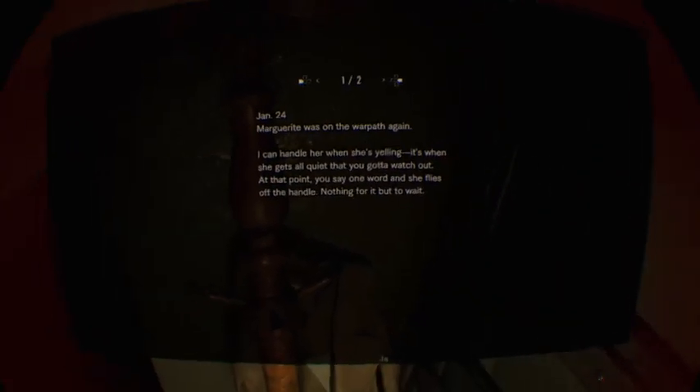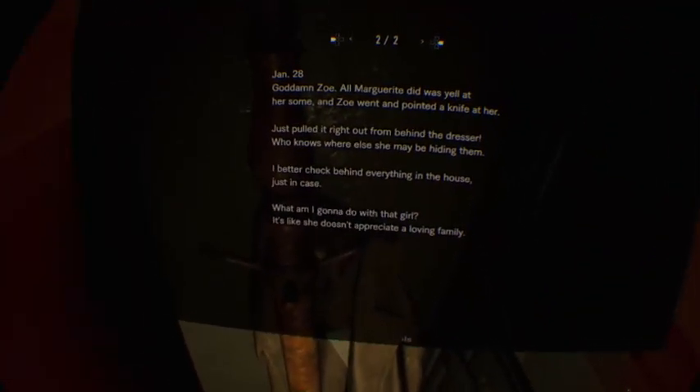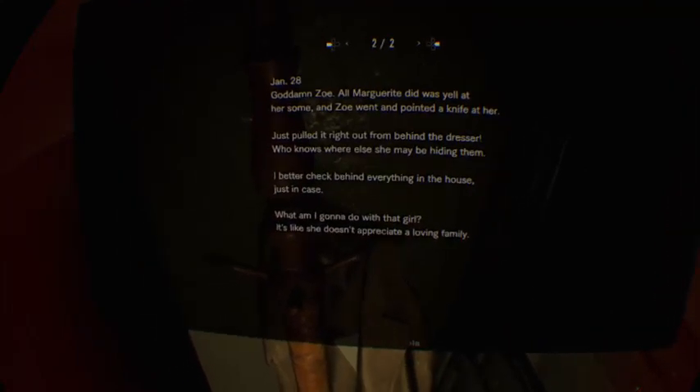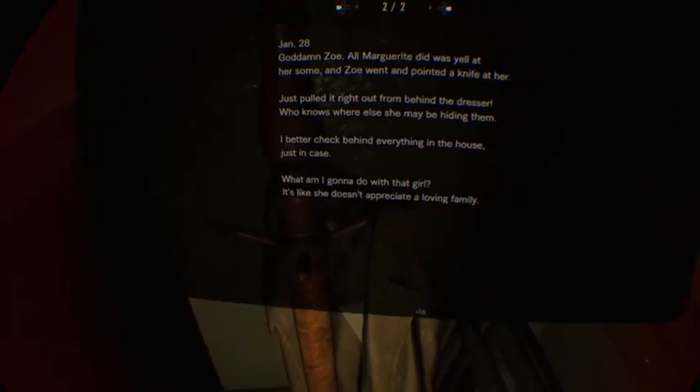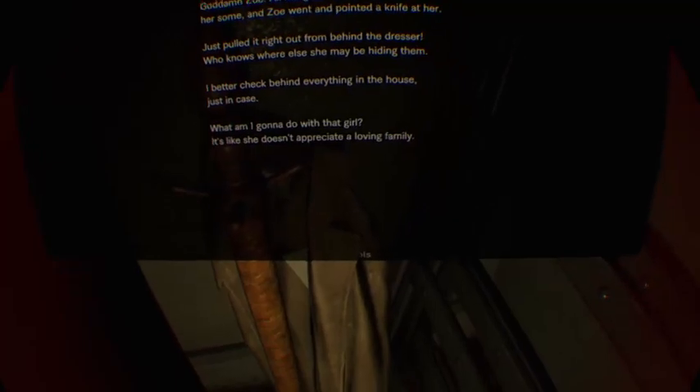This is tricky. What's this? "Marguerite was on the warpath again. Can't handle her when she's yelling. When she gets all quiet, that's when you gotta watch out - you say one word and she flies off the handle. God damn Zoe - all Marguerite did was yell at her some and Zoe went and pointed a knife at her. Just pulled it right out from behind the dresser. There's a knife behind the dresser - who knows where else she was hiding them. I better check behind everything in the house." Right, so there's a knife hidden somewhere.